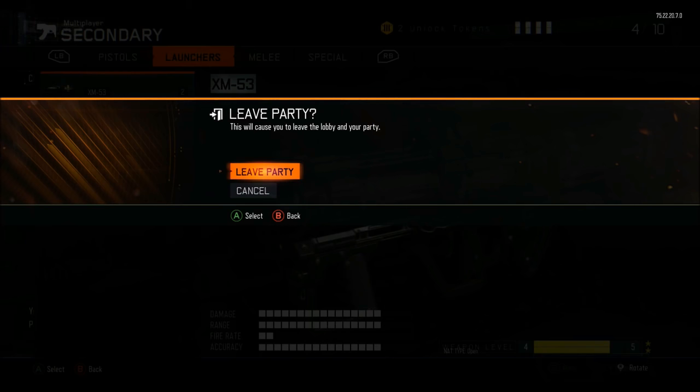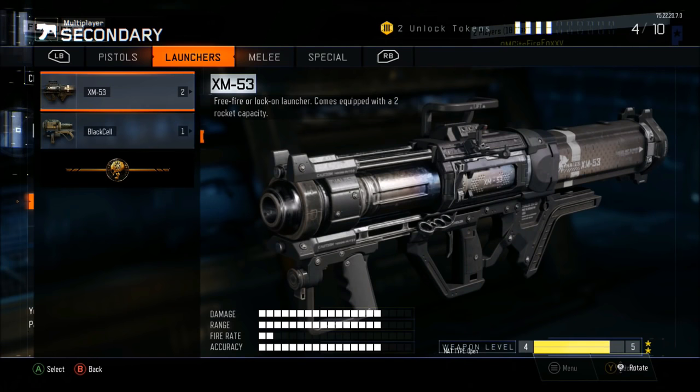Still on the second controller, hit Cancel. Then scroll all the way to the top of the left panel, go down twice, and click A or X.